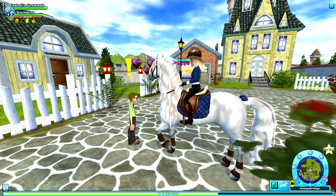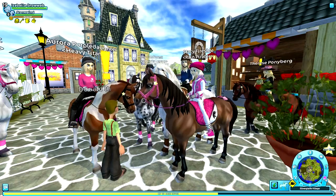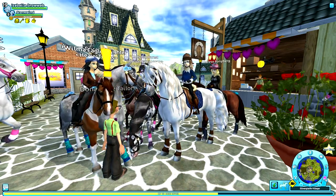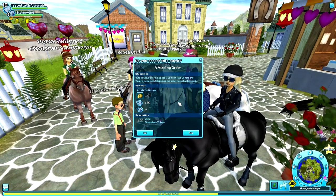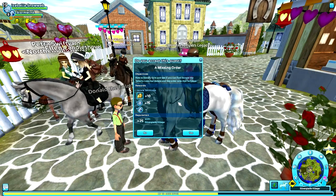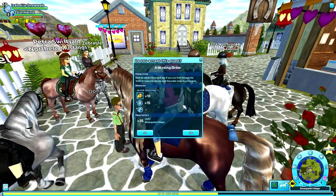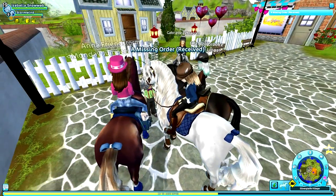The first quest I'll be checking out today is the quest with Donald the tailor. Donald has problems finishing his orders in time and you need to help him get his orders to people all over Jorvik. We're going to get started with this quest which is called 'A Missing Order.' We need to ride to Steve's farm and see if we can find Donald the tailor's customer details and the order note that he has lost. Let's click yes and go to Steve's farm.